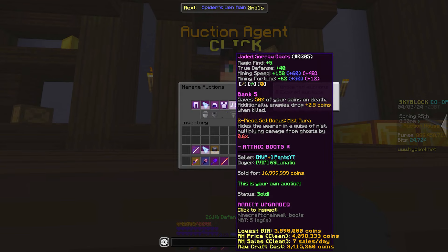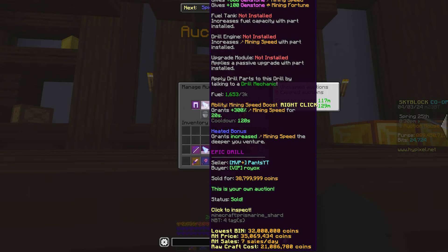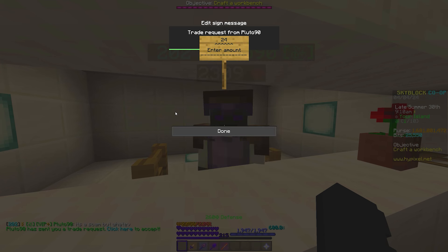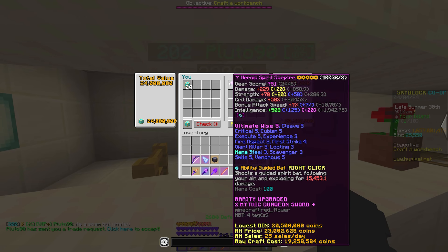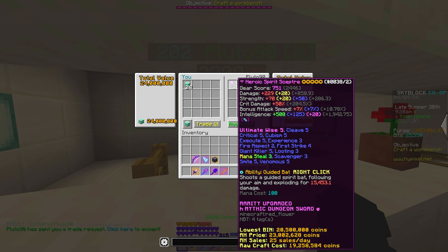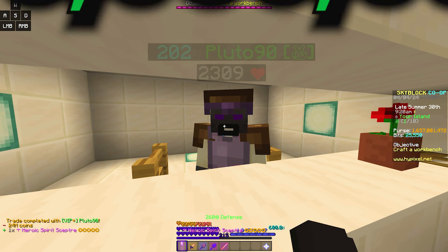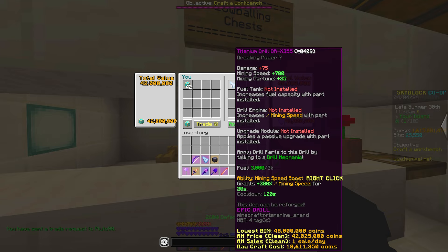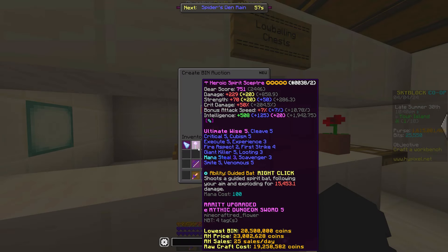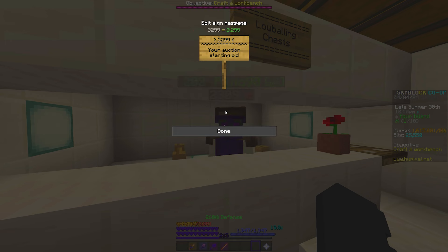All of our Recombed Jaded Sorrow, including the drill, have sold, so let's claim that. For the first lowball of this video, we are putting up 24 million coins for this kind gentleman's Spirit Scepter. It's pretty decent with Ultimate Wise 5, 5-starred, Recombed, and a Flawless Gemstone. 42 million coins for this titanium drill with the lowest buy now of 48 million coins seems pretty fair — by fair, I mean it makes me a profit.